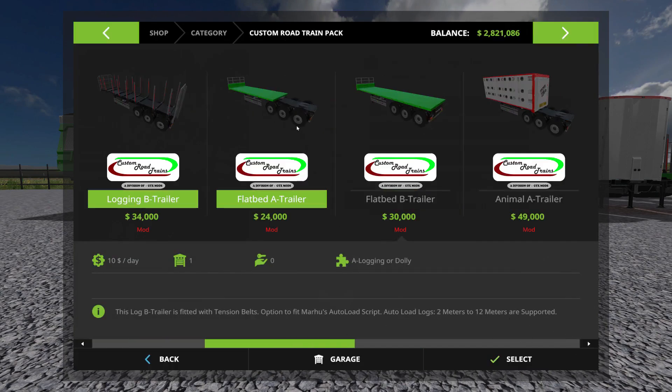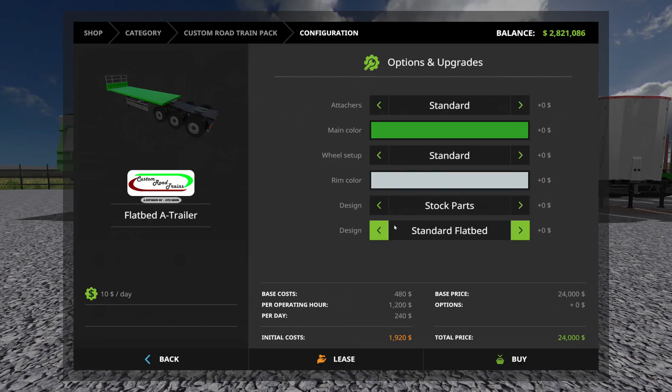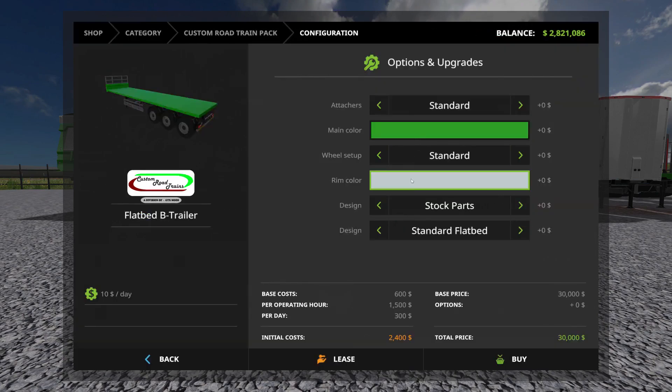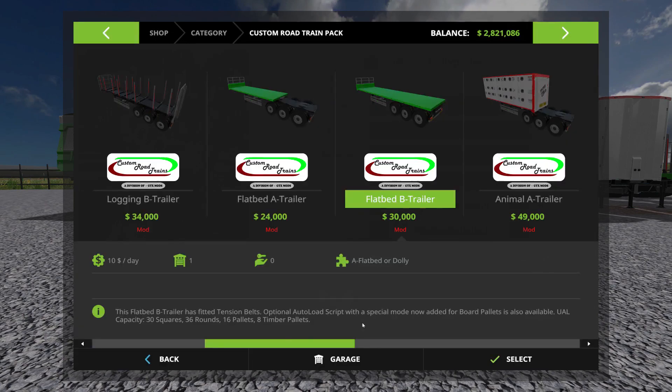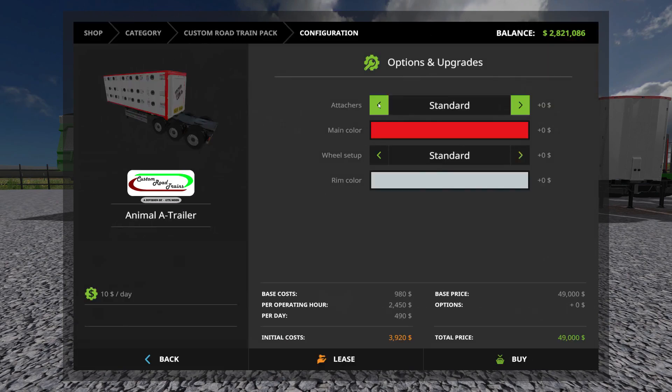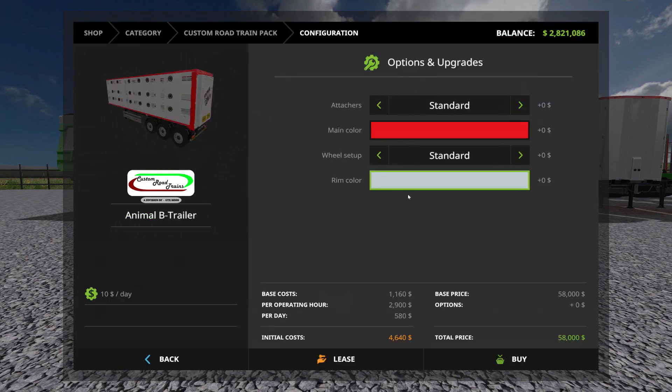The flatbed trailers are the same thing — you have the same choices except you can make chrome parts, and choose a standard flatbed or a UAL flatbed. Trailer B is the same choices. For animal transportation, you can choose whether you want the back attacher or not, change the color, change to wide tires and rim colors. The B trailer is the same.